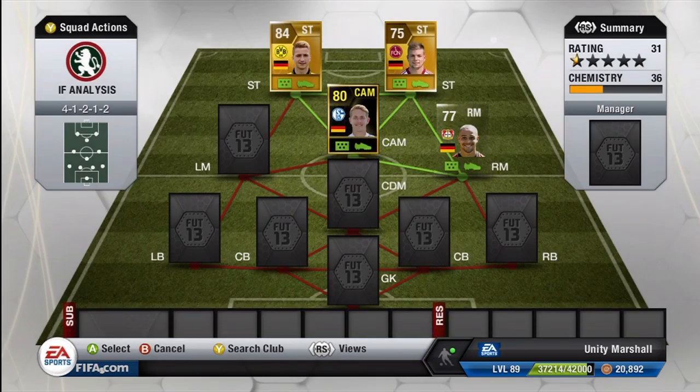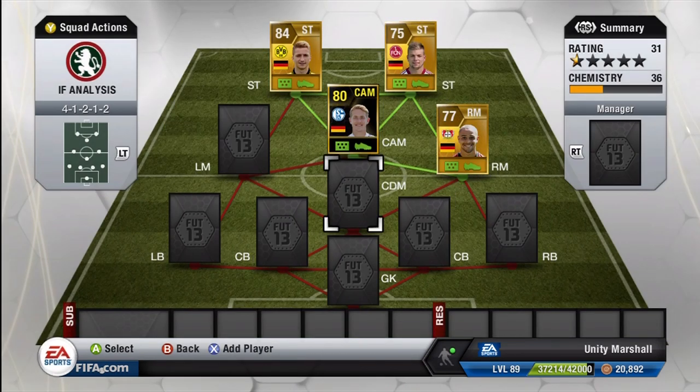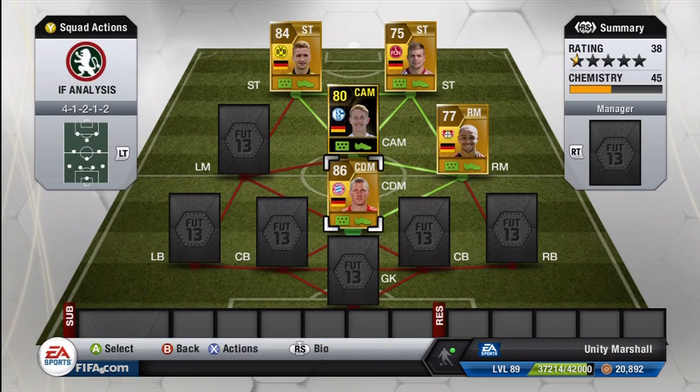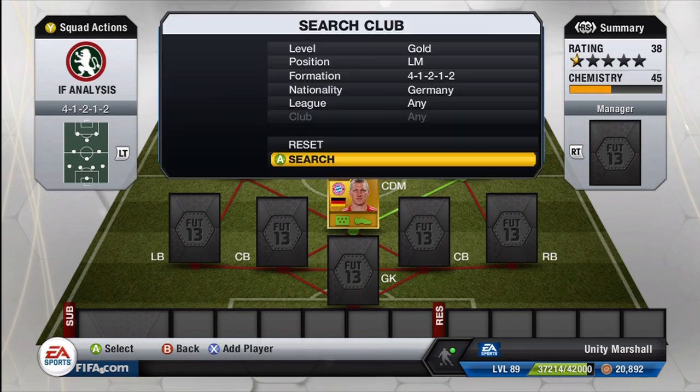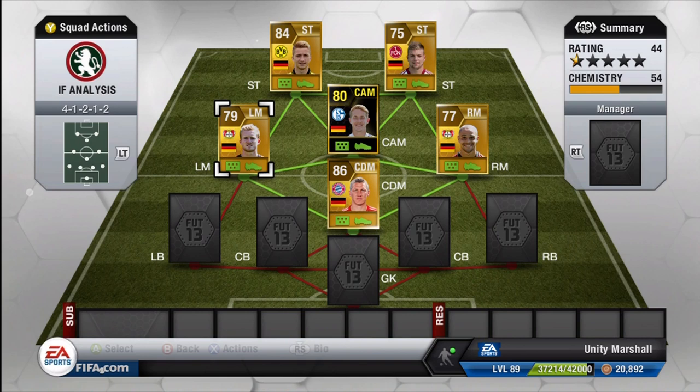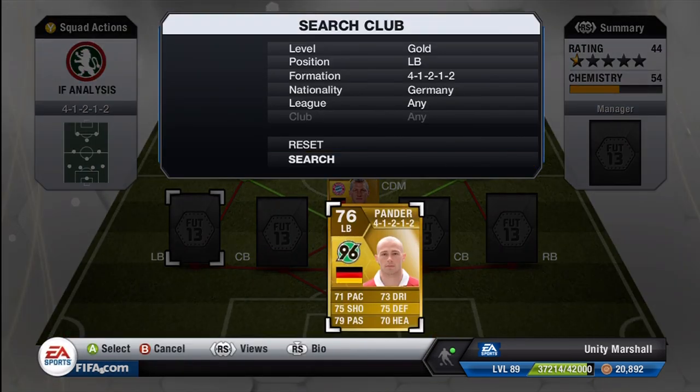Those two up front with Holtby just behind is basically a match made in heaven. Holtby's that good on the ball he can just put balls through, he can run beyond, and he's got quite a bit of pace on his card. To be honest that's a great attacking front three. We've got Sam on the right again for more pace, Schweinsteiger in DM - everyone knows about him, he's got a cracking shot on him by the way - and on the left we have Schiller, so a very solid midfield and strike force so far.